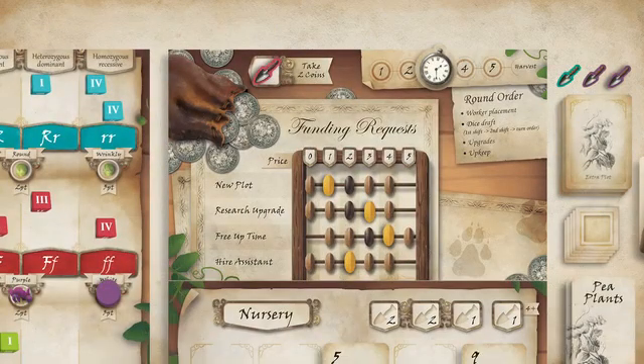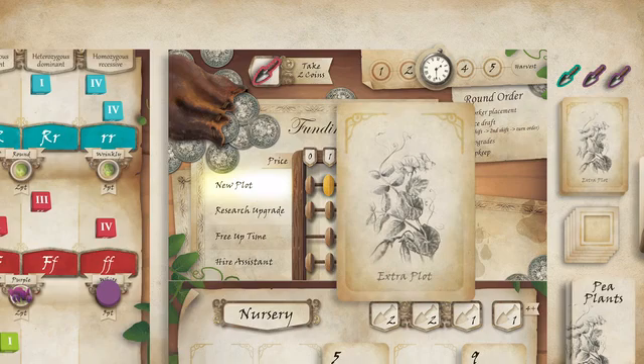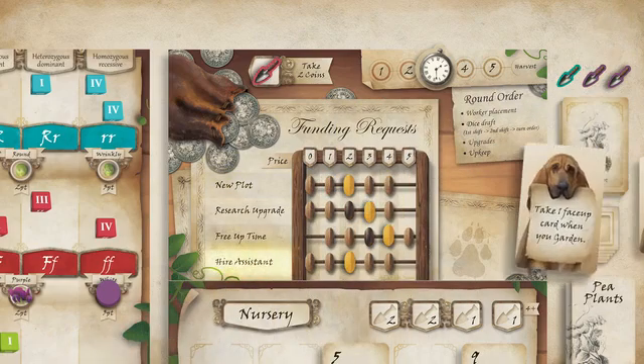Players can use funds they have collected to acquire upgrades that may further their research, such as opening new plots for more plants or hiring an assistant.